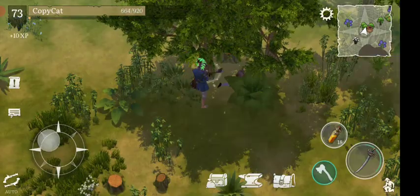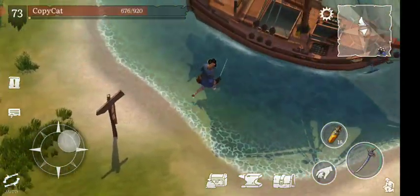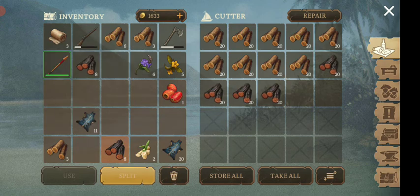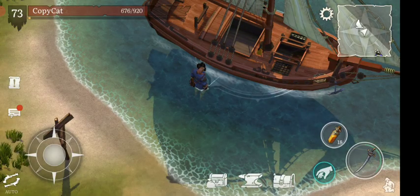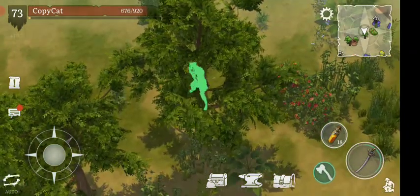Like this. And empty all of this. Like that. Now we can just harvest even more. Let's see how much we're capable of getting actually just in one run in this area. It's so crazy how much you're actually capable of getting.